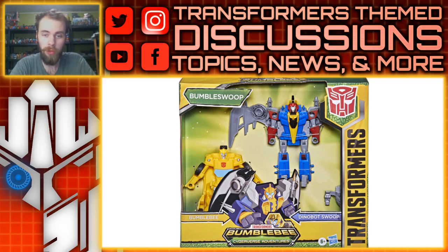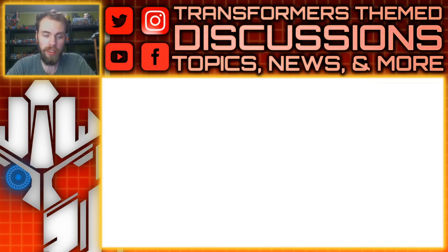Anyways, the first pack we've got is Bumble Swoop — and you're gonna love the names for this, because Bumble Swoop isn't even the dumbest name we've got out of the two packs. This one is going to feature Bumblebee and Dinobot Swoop, so let's take a look at the alt modes themselves.